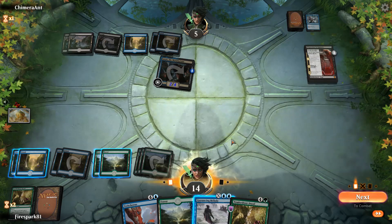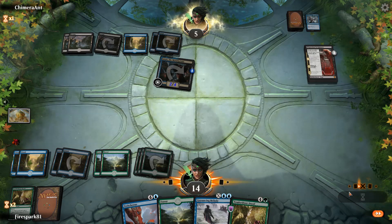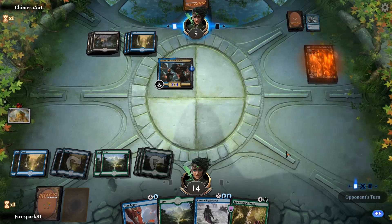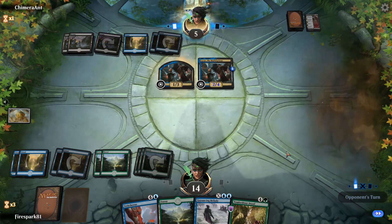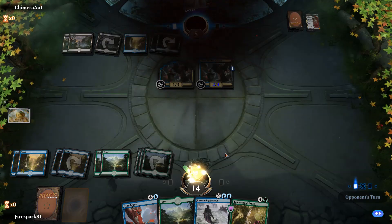Now we're gonna hope he doesn't have another counterspell. I know he's got a Doom Whisperer — I'm gonna wait for it. We've got plenty of health, we can take a couple more hits. Bye bye graveyard, you were good while you lasted. Don't have another counterspell — have a creature, cast it. Probably another counterspell — oh nice, okay! And he quits. I hate when they waste your time and then just quit.